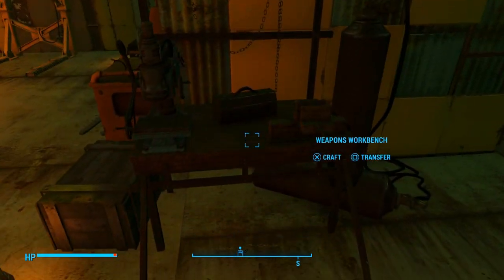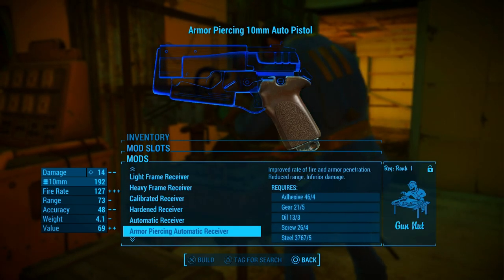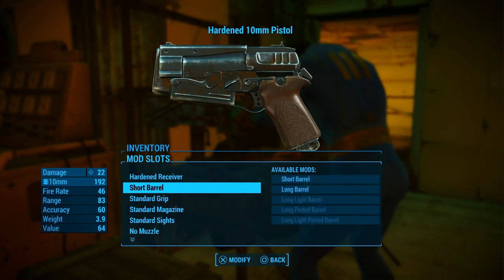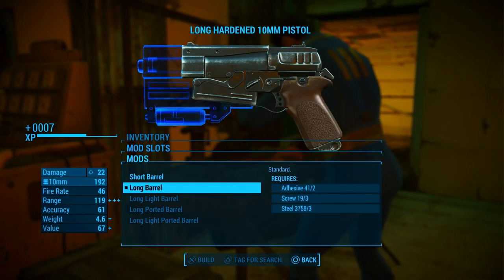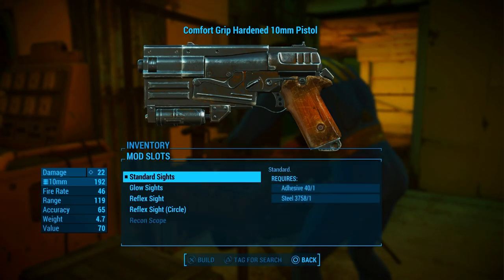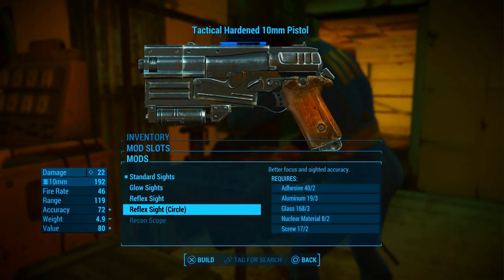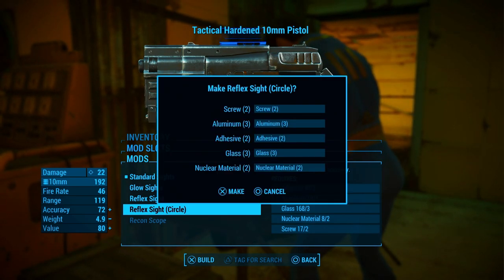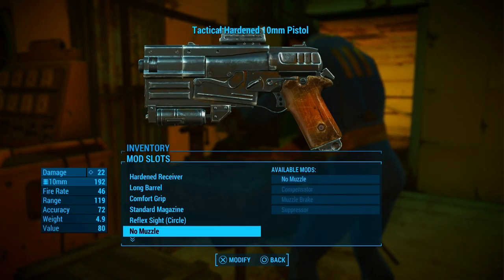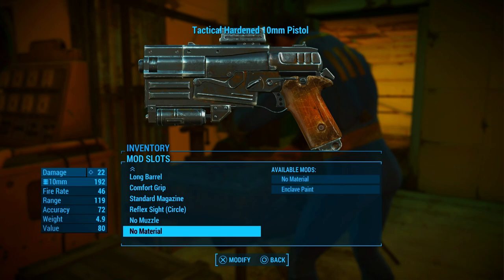Before we do anything, let's go ahead and upgrade some weapons. We're going to upgrade our 10mm Pistol to the Hardened Receiver, a Long Barrel, Comfort Grip. And then I love the Reflex Sight Circle — whatever you enjoy playing with more. We can't really do any muzzles yet. I will put a Suppressor on eventually, but we need Gun Nut to be able to do that. Enclave Paint — that's from the new upgrade for the PS5.